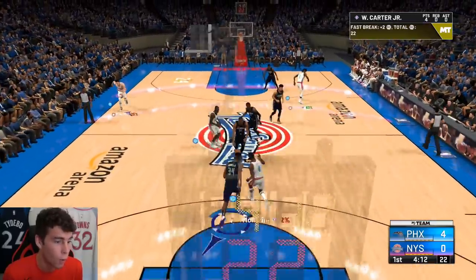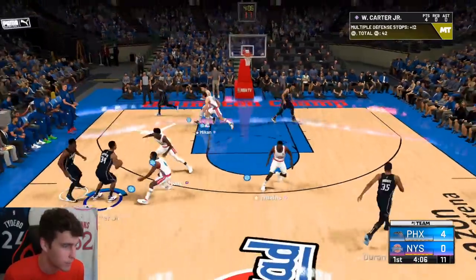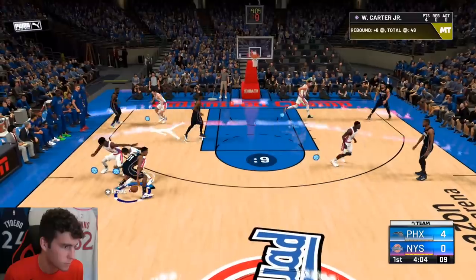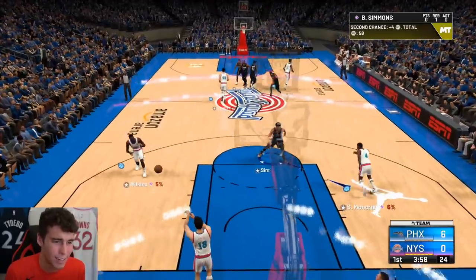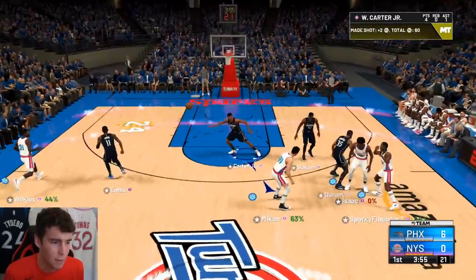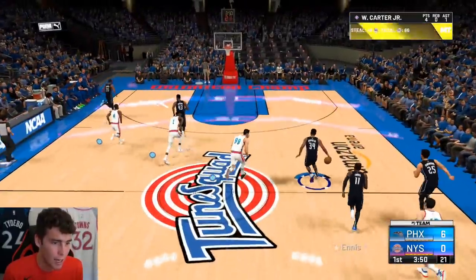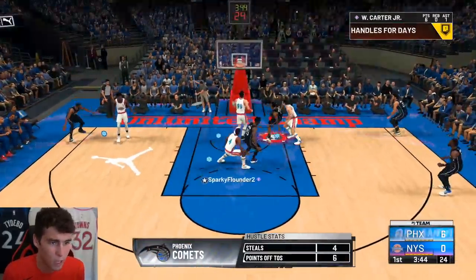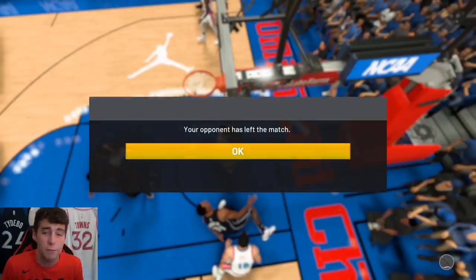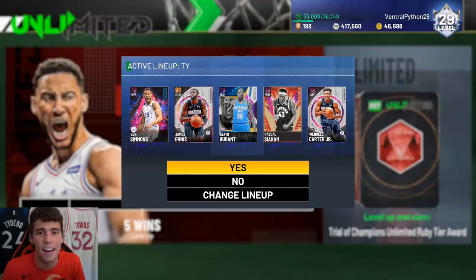I wanted to stop on the break so badly but got another showtime slam instead. I held the release down way too long — I knew that wasn't going in. I'll take an assist though. The white didn't even have a chance to go in because of how bad I mistimed that release. Look at the defense he's displaying — early in this game it's not even his offense catching my eye, it's the defense. He had takeover in a minute. Wendell Carter Jr. might be the best card — he was looking like it in that gameplay.